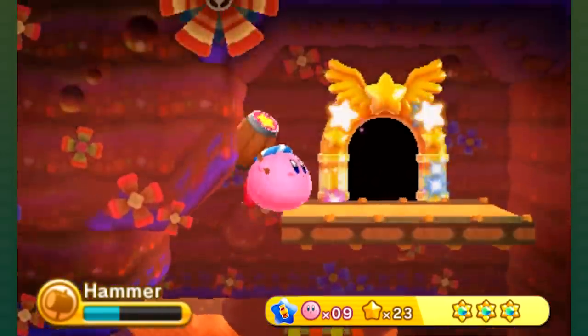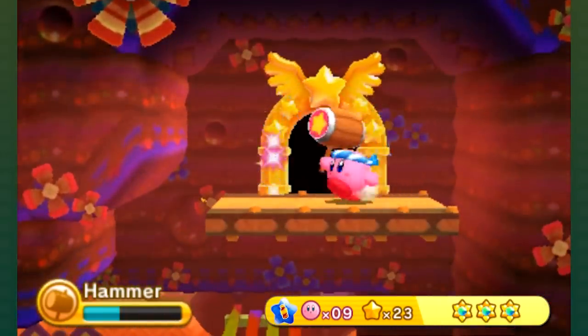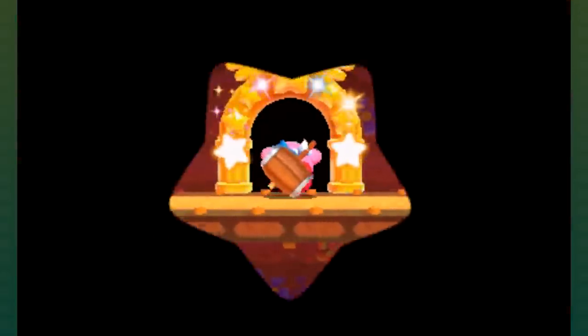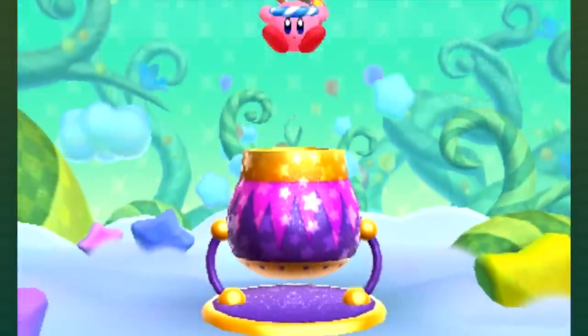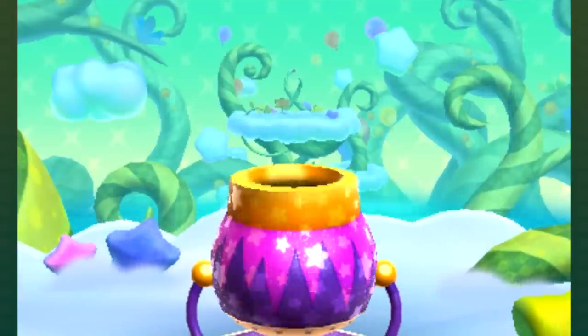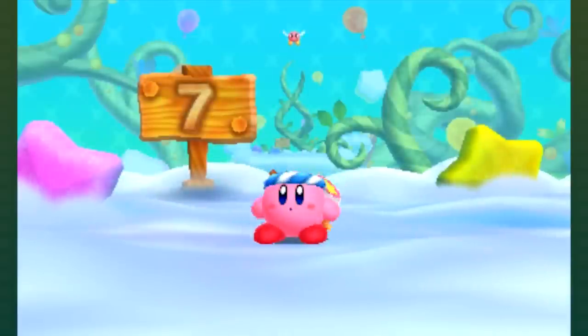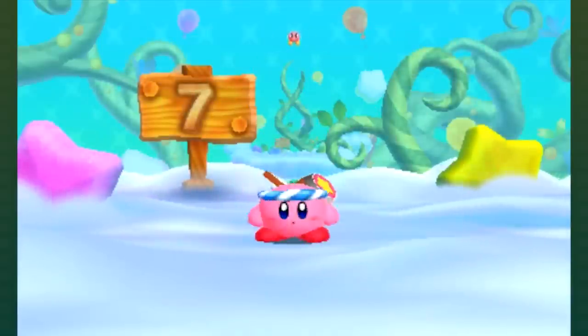Hopefully that showed you why the Hammer is so good. The invulnerability you get during the dash attacks are great — I was able to go inside of large enemies without consequence. It's flexible in all ways except range. This run — I'm going to have to tell you what getting to Cloud One does in a bonus video.